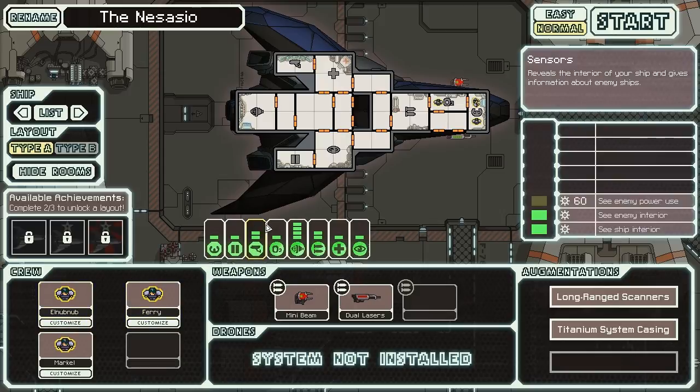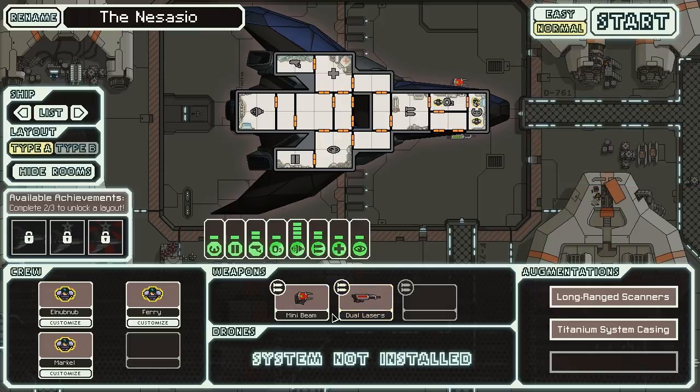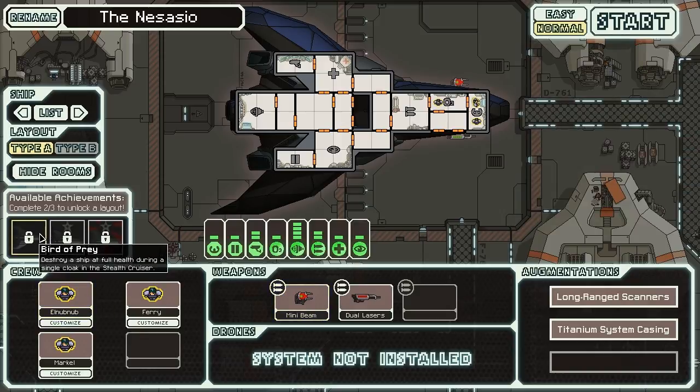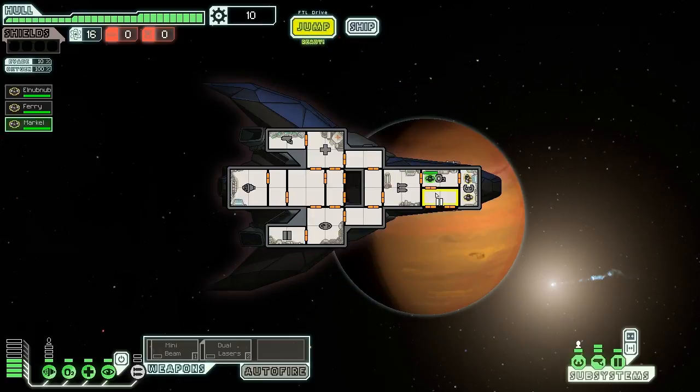The next video should be up on Last Grey Wolf's channel in a bit, but it might be a little bit after you see this video. So: destroy a ship at full health during a single cloak; with the Stealth Cruiser, avoid 9 points of damage during a single cloak; and get to sector 8 without jumping to a beacon with an environmental danger. Well, that might be what happens. We'll see how we can do this.